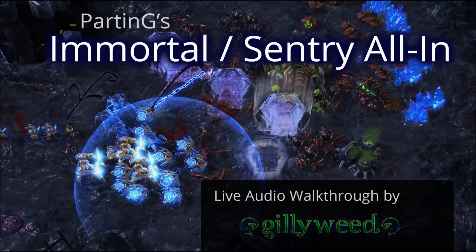Warp in two gateways now. When the third immortal finishes, start a warp prism. You can skip this warp prism if you're uncomfortable with the warp prism micro. If you do make it, chrono boost it out. Make sure to transform your gateways into warp gates as they finish building. Continue making sentries from them once they transform or once their cooldowns are up. You should now be at around the 9 minute mark. Build another pylon and move out with your units. You should have 3 immortals, around 7 sentries, and 1 stalker. Warp in a zealot to join as you move out, and take a probe with you to build proxy pylons.